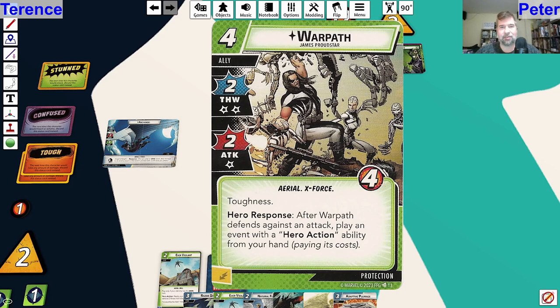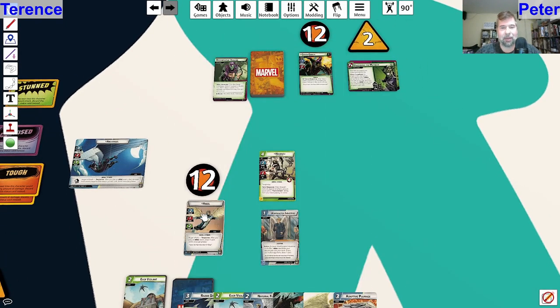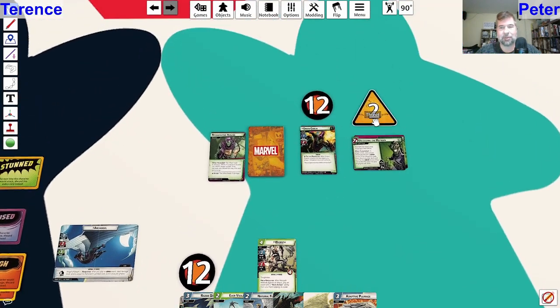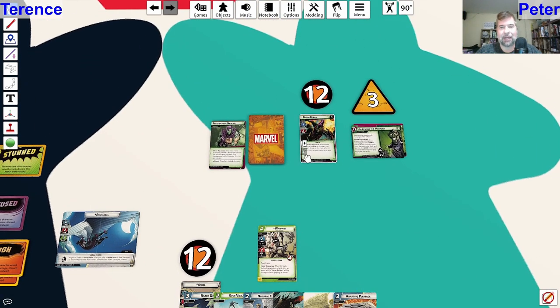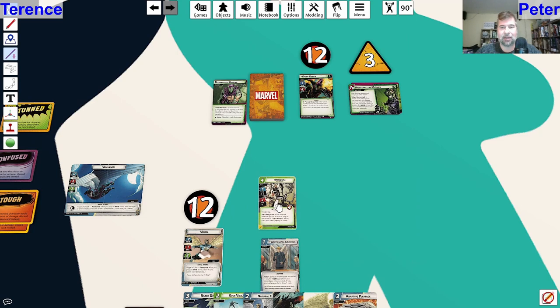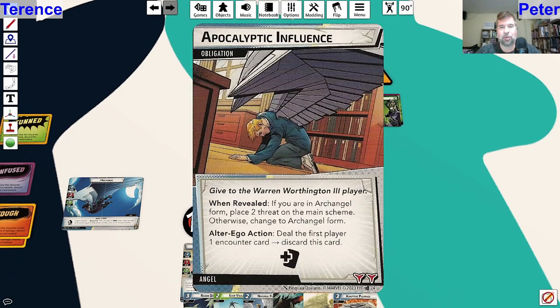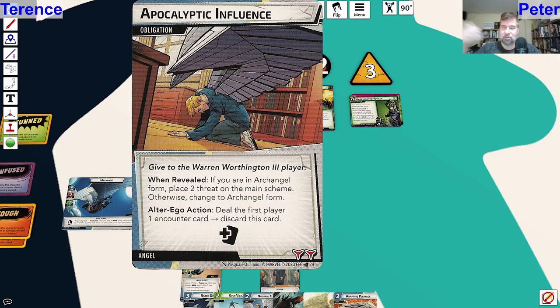They can be played during the villain phase, but I'm thinking no right now - I don't necessarily want to lose Warpath at this point. First things first, we're going to add a threat to the main scheme and Goblin is going to attack me for two. Warpath defending would save me from having to add extra threat, so I'll go ahead and defend. Hopefully it's not a two-boost - it is. It's my obligation card, which is an interesting one. When revealed, if you're in Archangel form, place two threat on the main scheme; otherwise change to Archangel form. Alter ego action: deal the first player an encounter card to discard this, so you have to go to alter ego to get rid of it, but it gives you plus one encounter card draw every turn until you do.